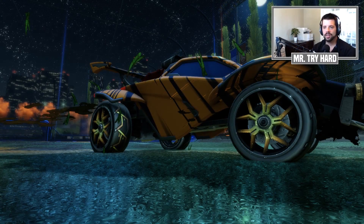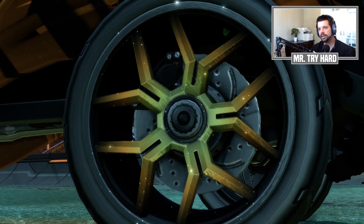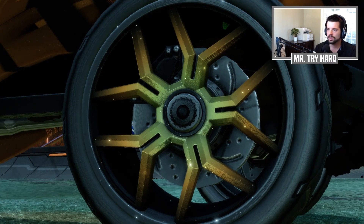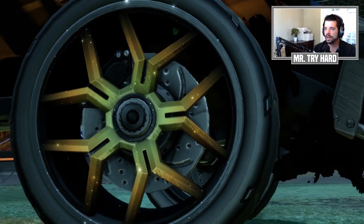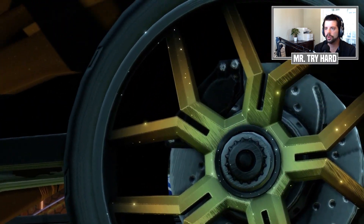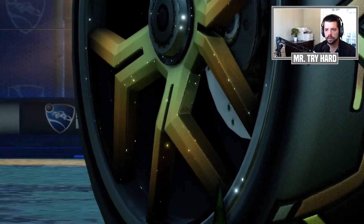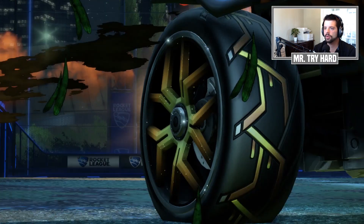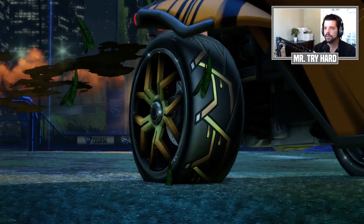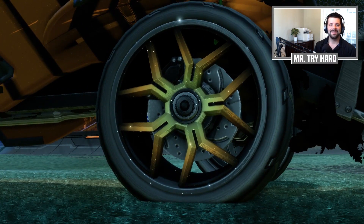Let's get a real nice close look at these. As you can see, the brushed metal on the rim is just gorgeous — all the shimmers and flakes everywhere, all over the wheel. See how it goes all the way up and around the wall? So beautiful, you guys. I am so excited.